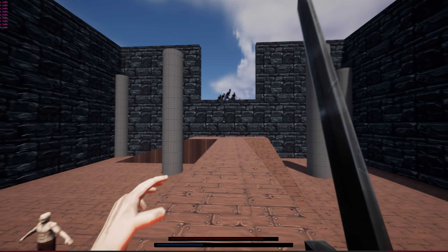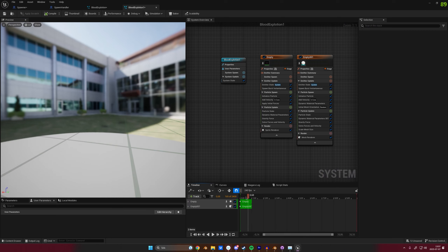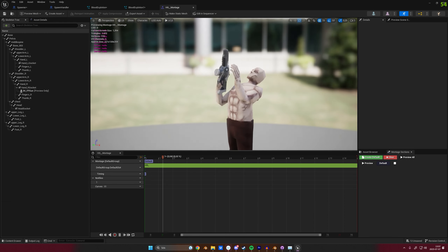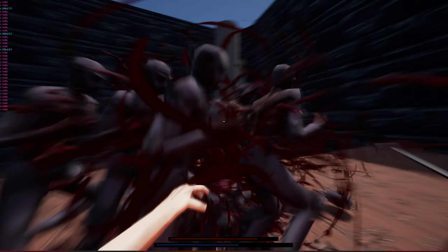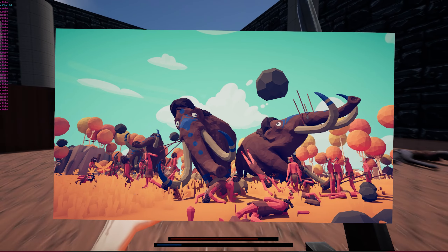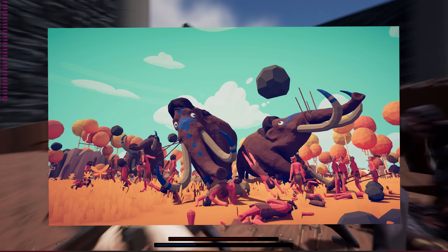If you have any suggestions on how you'd like to improve the combat system, please leave a comment down below and I will make sure to read. To make hits feel impactful, I added this blood effect as well as some knockback to the upper body of the enemy, as well as this big blood explosion on death and a decal on the floor. And now killing the enemies feels really satisfying.